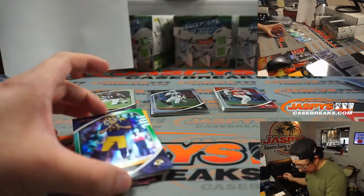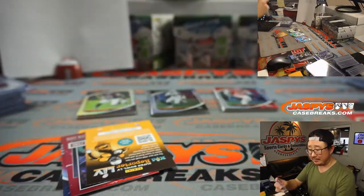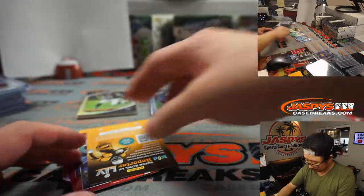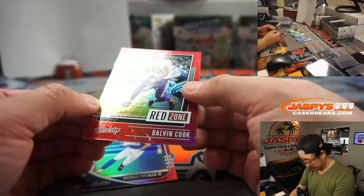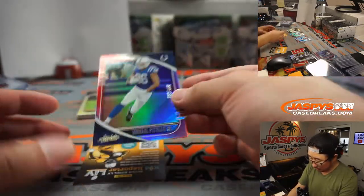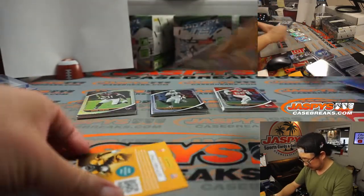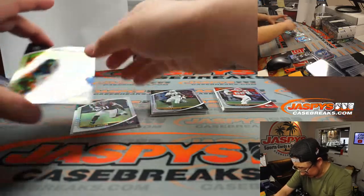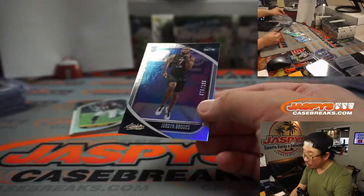We've got Jared Goff 10 out of 25 — still Rams edition here, going to the NFC West, Gale. See how he does in Detroit. We've got Dalvin Cook to 100, Michael Pittman Jr. to 100. Behind David Johnson, we've got Josh Jacobs and Jordan Brooks to 199.